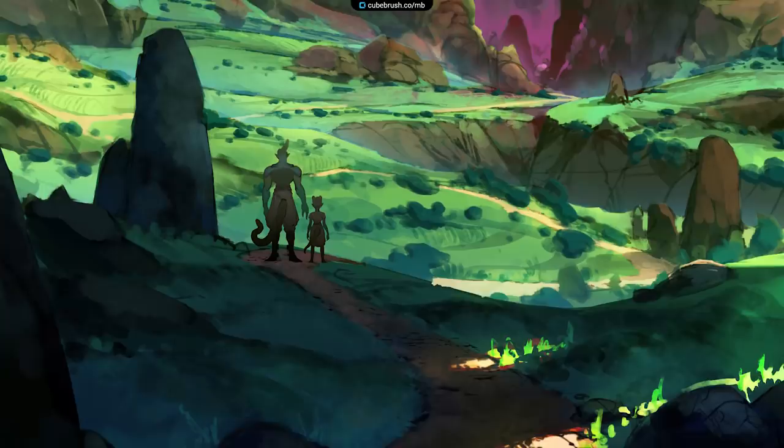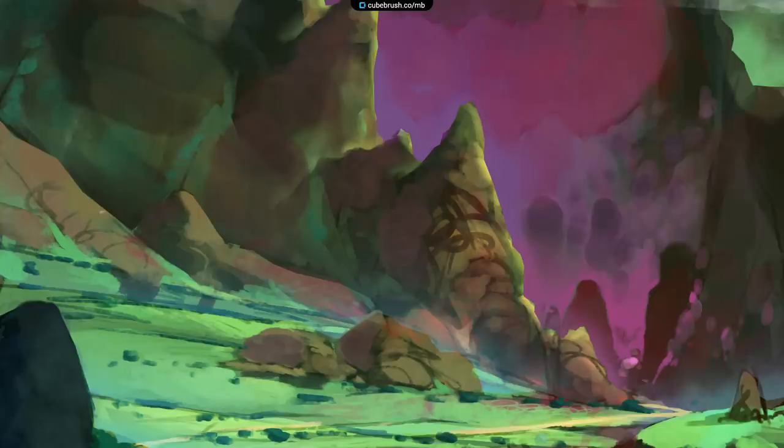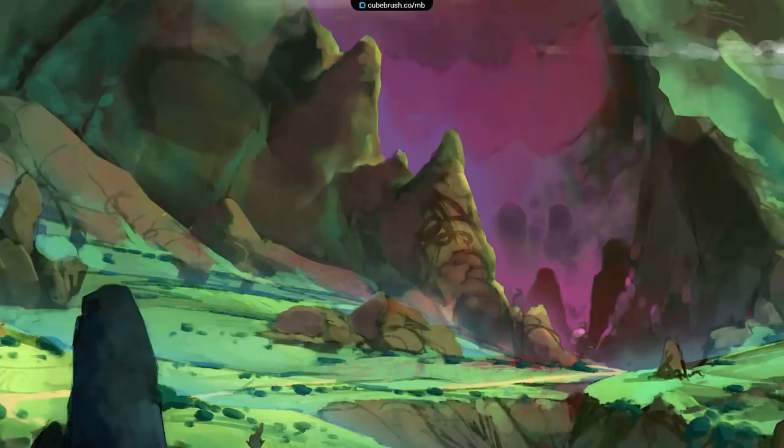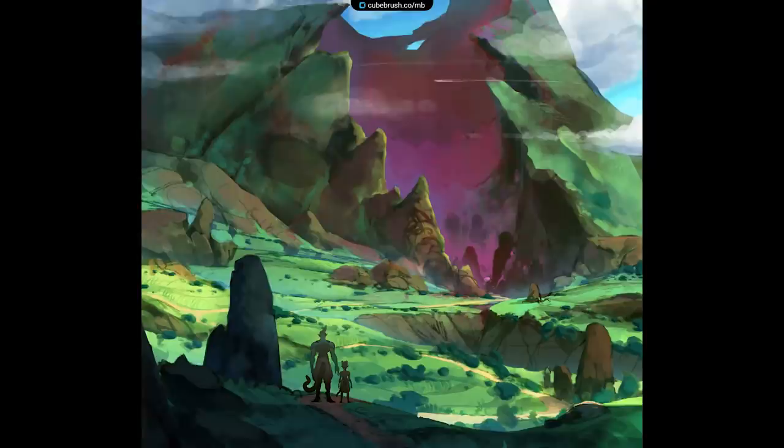Hey, what's up guys, Mark Bernet here. Welcome back to my new world building series developing the world of Chroma Island. In this third episode, we're going to take a look at the red people's environment — the area in which they live — and this is going to give me a much better idea of the location and scale of things when it comes time to work on the village itself. I'll also show you some cool tricks in Photoshop to speed up your work. Let's dive right into it.